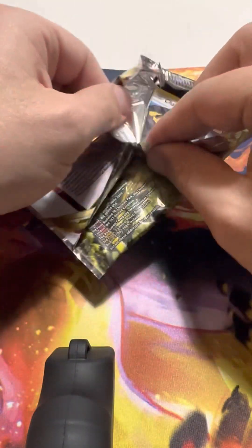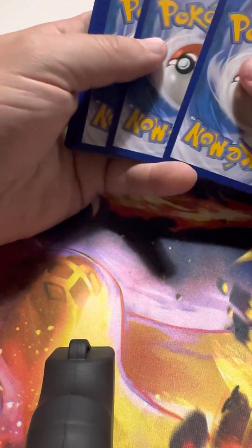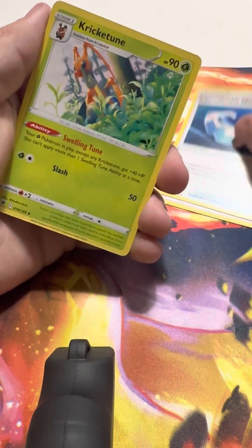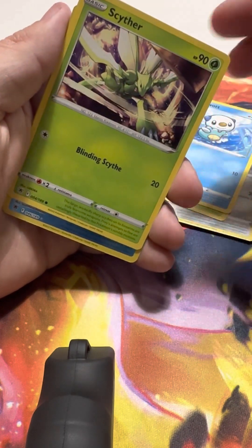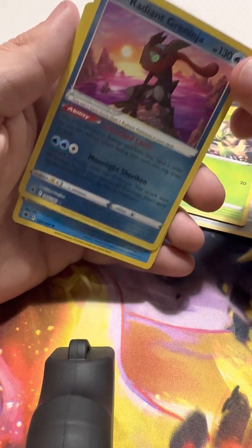We'll go into the Astral Radiance next. White code card — we do not like that. Psychic Energy, Super Effective Glasses, Krikatoon, Unidentified Fossil, Chattot, Bronzor, Rowlet, Oshawott, Scyther. Ooh — Radiant Greninja! We like that. Followed by non-holo Mammoth Swine.